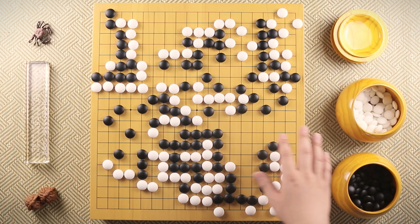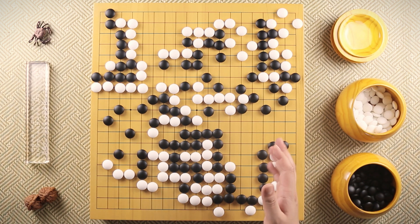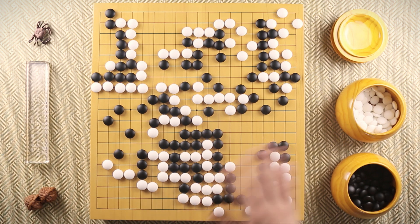Miyazawa Goro thought there are not enough points for him and resigned. In this game, Takemiya Masaki shows us he is not only the greatest at cosmic style — he is also great at breaking the cosmic style.